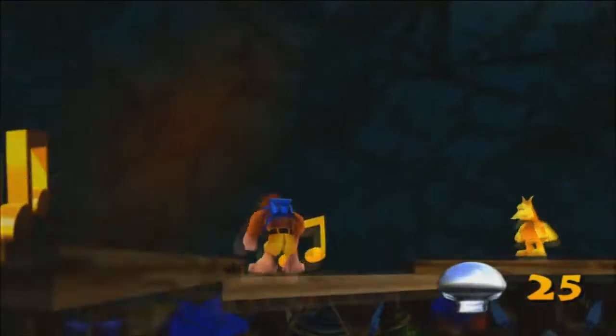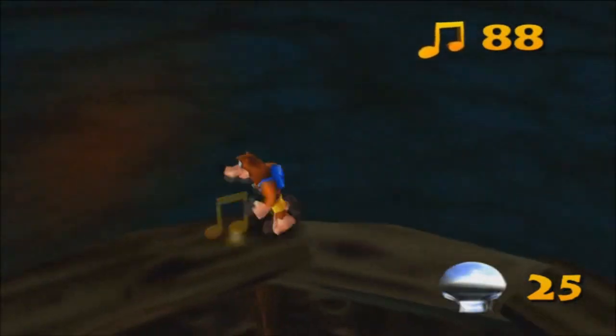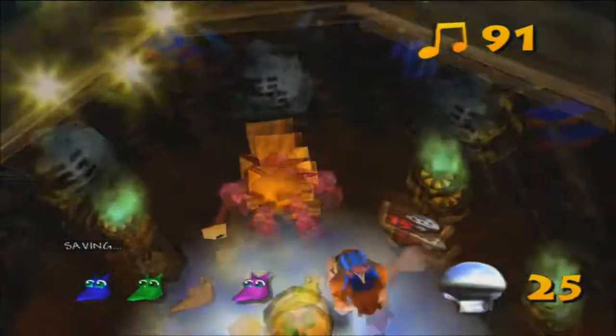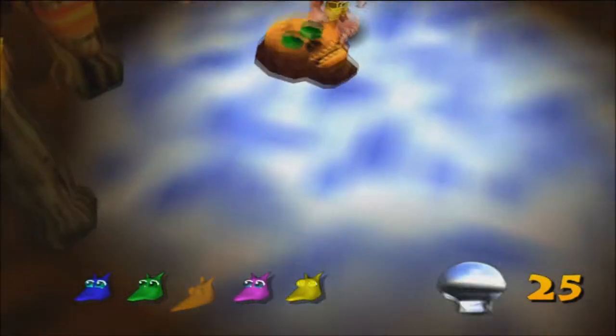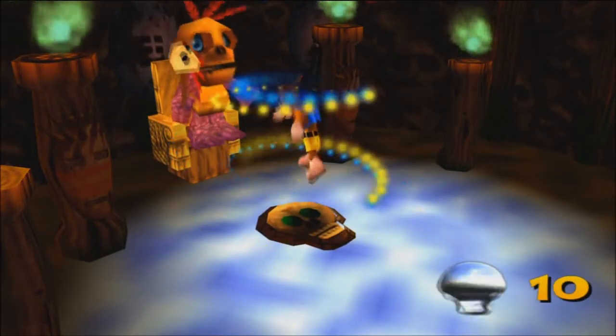There's some notes up here too. There's all sorts of goodies in Mumbo's hut today — some notes and a Jinjo. And we only have one more Jinjo to find. So let's transform using 15 Mumbo tokens.